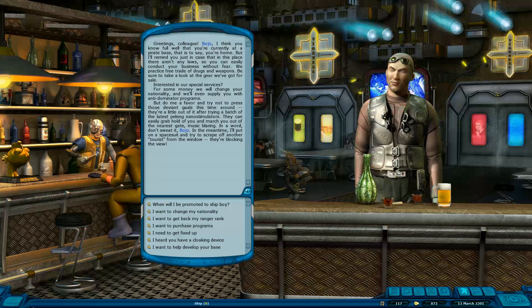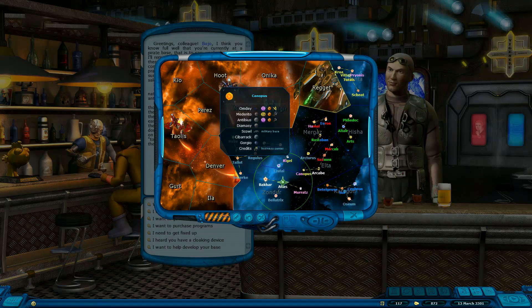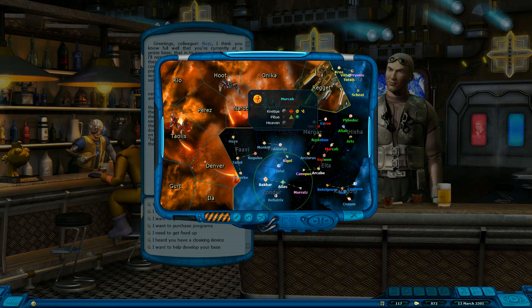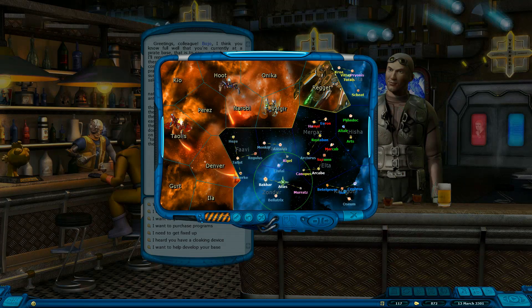Speaking of which, the Dominators - if I can take a look at the map, there we go. The Dominators are the ones in grey here on the map; they control these sectors. They are a super-advanced race of AI, basically divided into three segments, and they're off to conquer the galaxy. The other races - humanoid beings scattered all over the galaxy - are obviously trying to stop them.